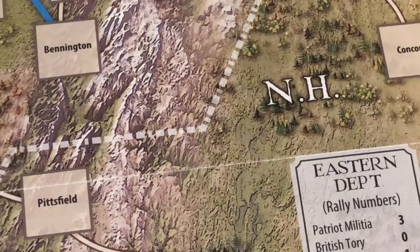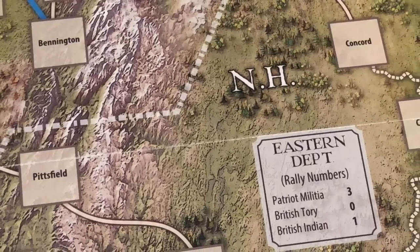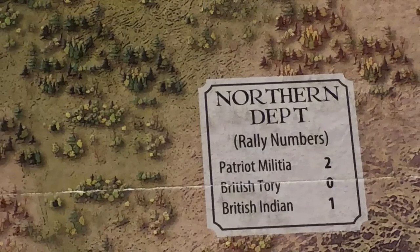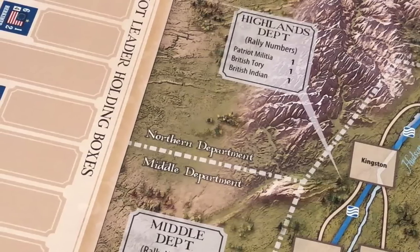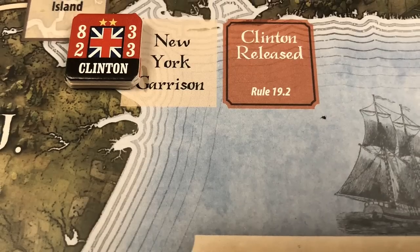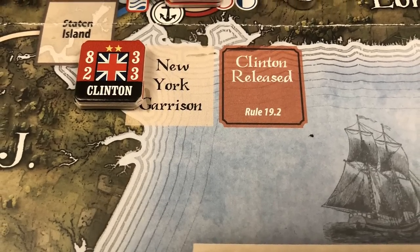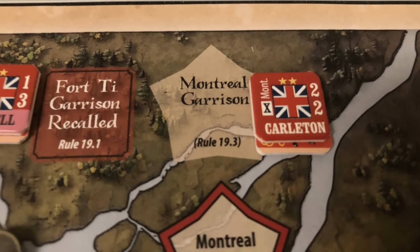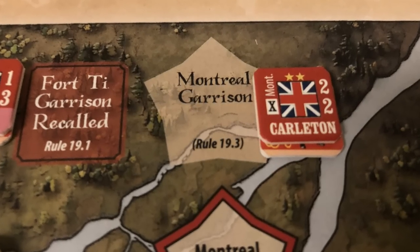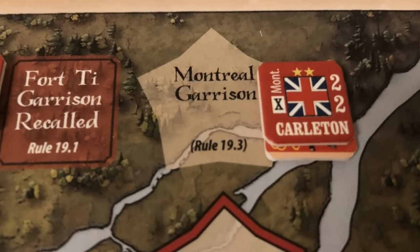The map is divided into four departments, which are important for the purpose of rallying militia for the Patriot side, or Tories and Indians to the British side. There are garrison boxes for New York and Montreal, which hold British forces and leaders that are required to stay there unless released by an event.